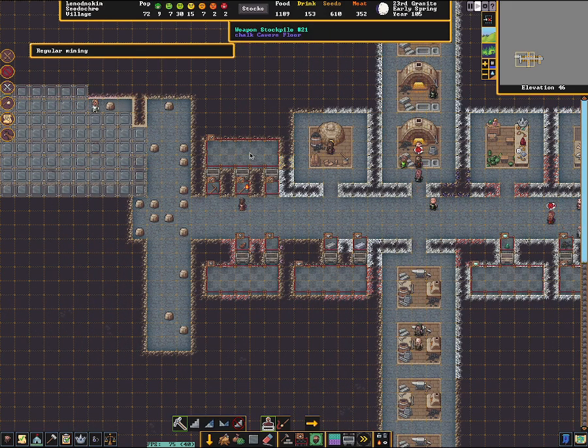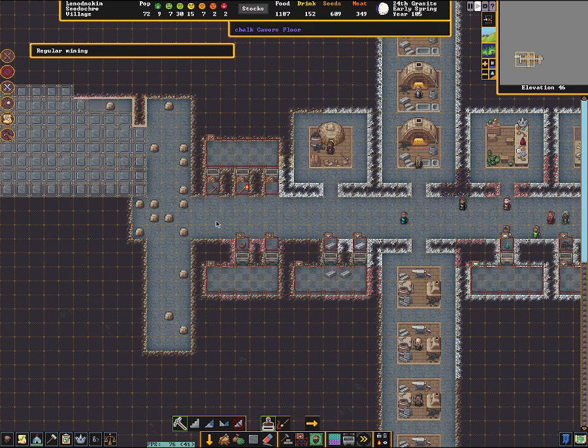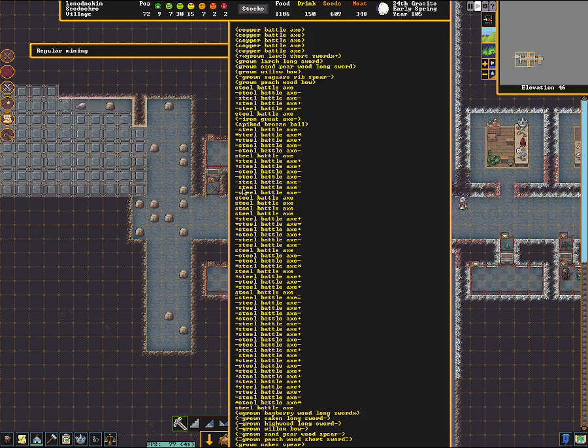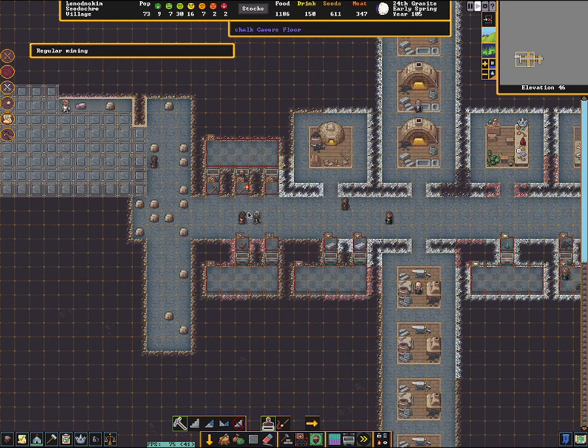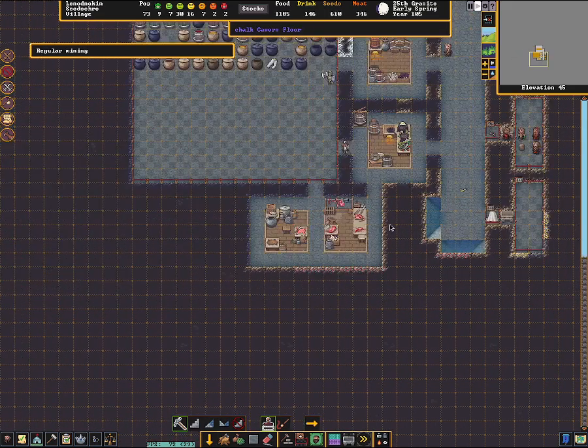Over here is weapons. I currently have masterwork and artifact weapons going here, and non-masterwork and artifact weapons going here — there's a whole lot of steel battle axes there. Here I have just my picks, so I took picks out of that. The reason I do that is because I melt back down a lot of these steel battle axes because they're not masterwork yet. I put them on my melt list and get them working back, and then my weaponsmiths will rebuild them again. That'll just loop until I start getting masterwork weapons.